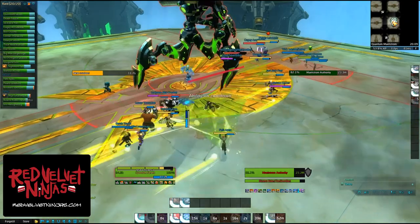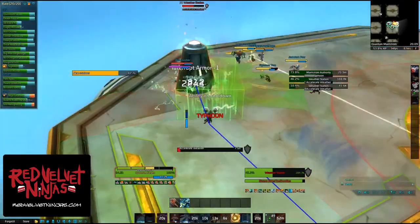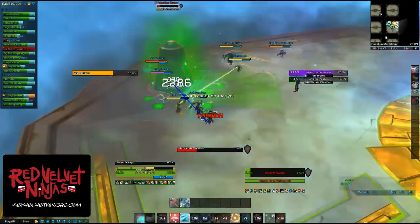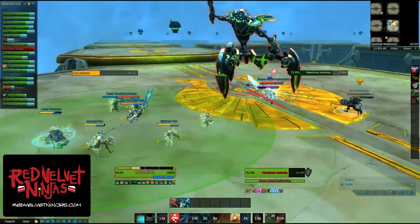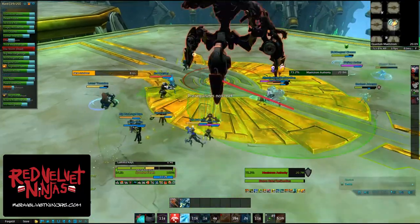At 30, 60, and 90% weather cycle, Maelstrom Authority will cast Typhoon, knocking some random people off the platform. They can be saved by using the grappling hook and pulling them back to you. If not, they'll die.